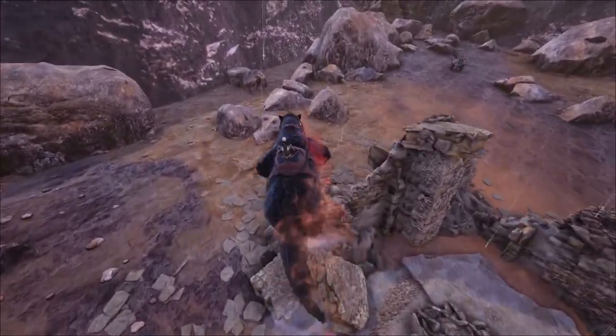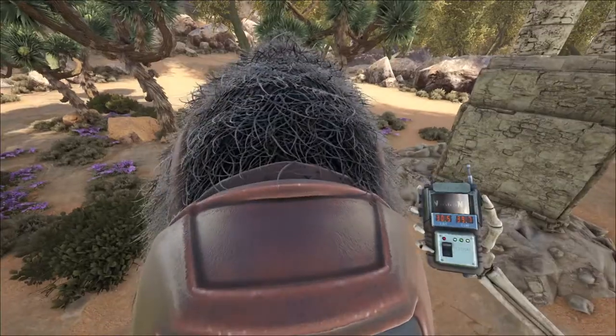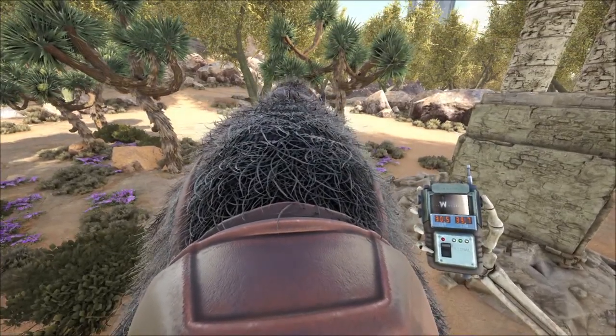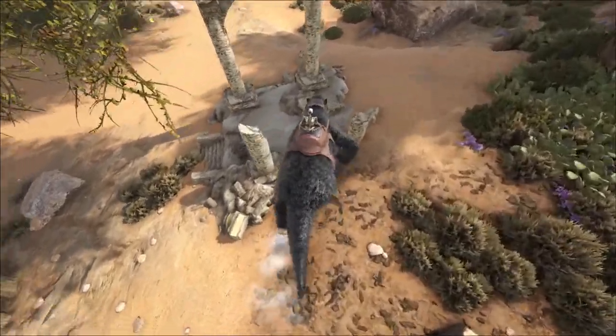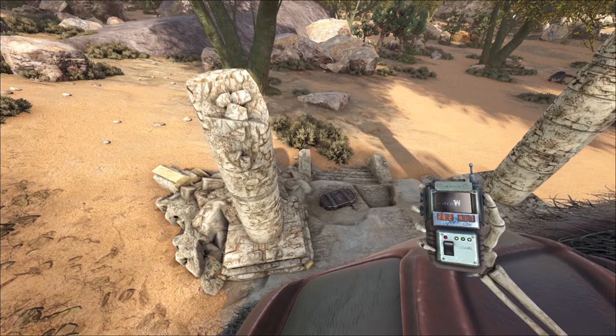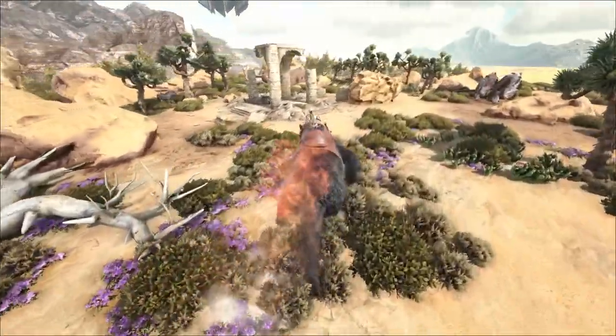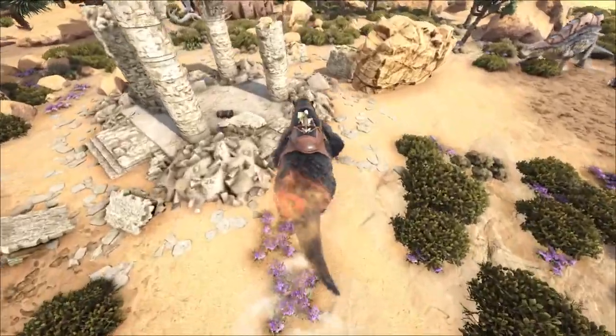Once you have your dinos, head to coordinates 28.2 and 41.7 and start getting experience notes for the megatherium. Level the megatherium in melee. Unless you want to use it for boss fighting, there is no need to put points into health — as it takes damage, just force feed it meat to heal it.